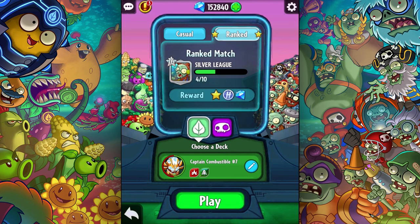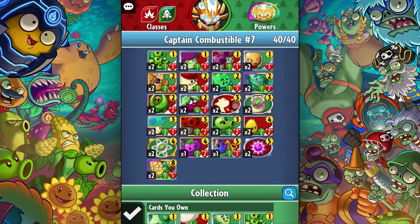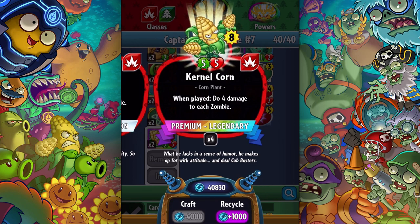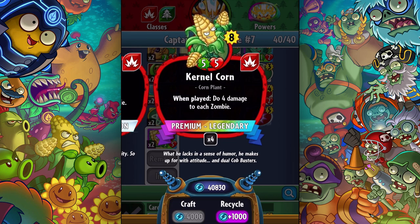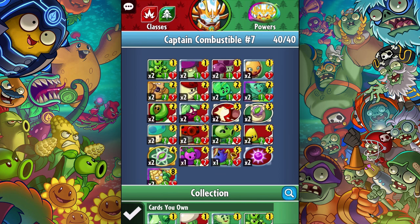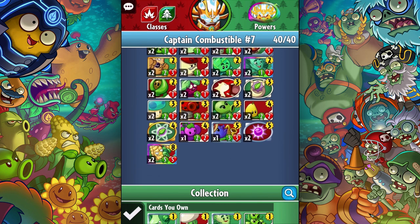What is up guys, Zack Scott here playing Plants vs. Zombies Heroes. I have a brand new Captain Combustible deck that showcases this legendary right here - the Colonel Corn. He costs eight, and when played does four damage to each zombie. That sounds pretty powerful but kind of expensive. I hope we can get to play it and maybe wipe out some zombies. The Colonel Corn is from Garden Warfare 2.